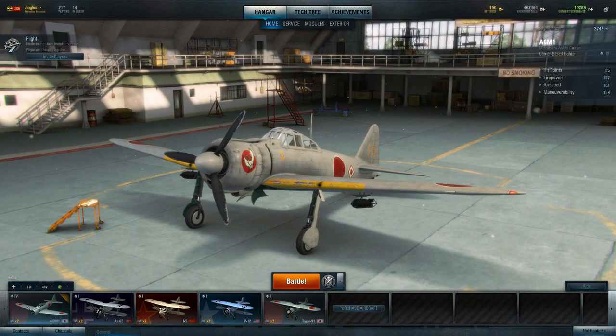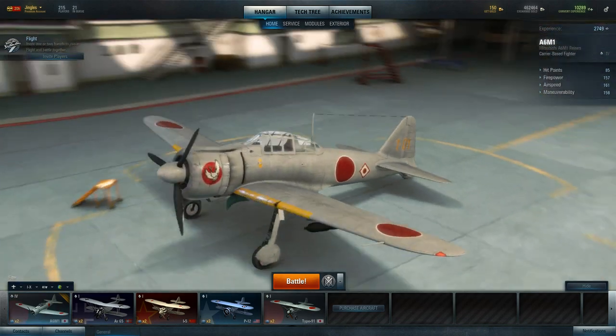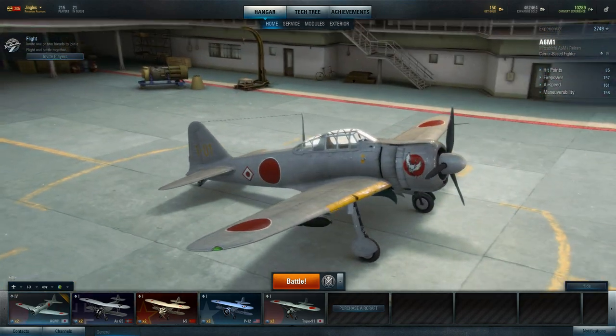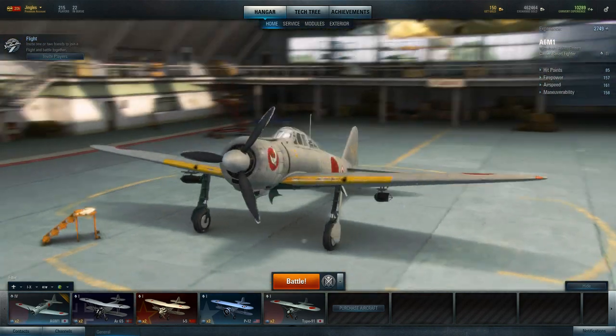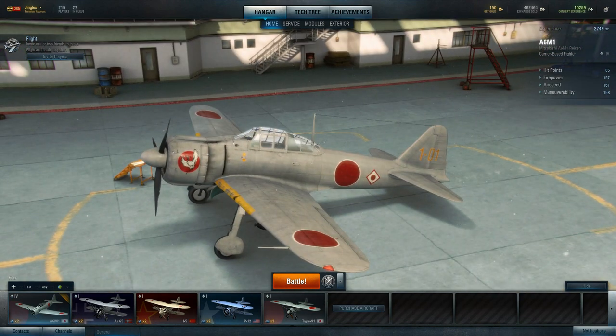However, we're back. There has been a new patch for World of Warplanes — this is version 0.4.2 — and there have been a lot of changes. So it's only fair to give the game another crack of the whip and see what's changed. And there have been a lot of changes. Not all of them immediately obvious.